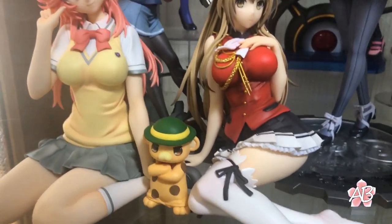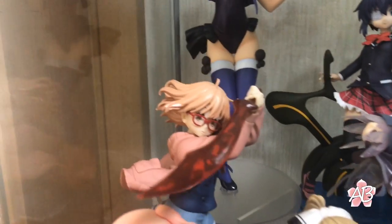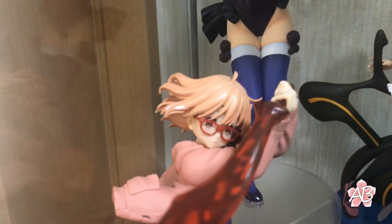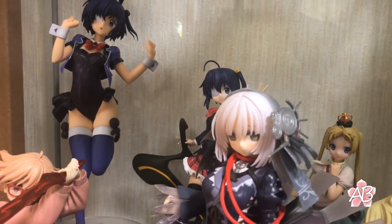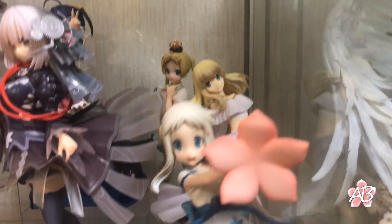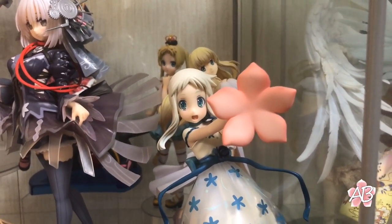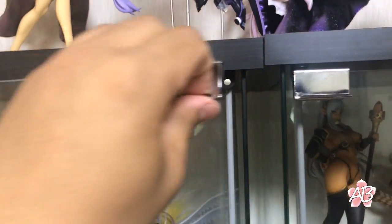Some more random stuff — we have Ichika and Suzuki, then we have Mirai from Kyoukai no Kanata, Rika, a girl from — I think Unbreakable Machine Doll or something — and then Princess from Aldnoah Zero.